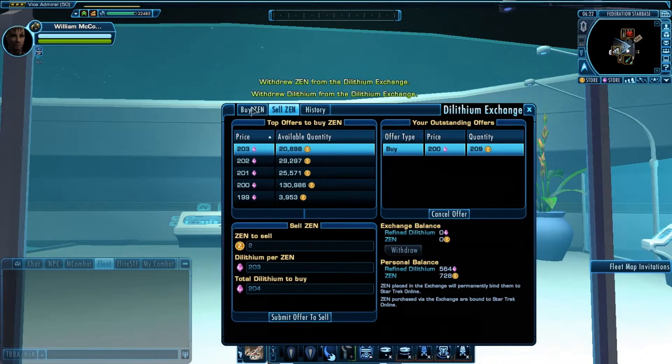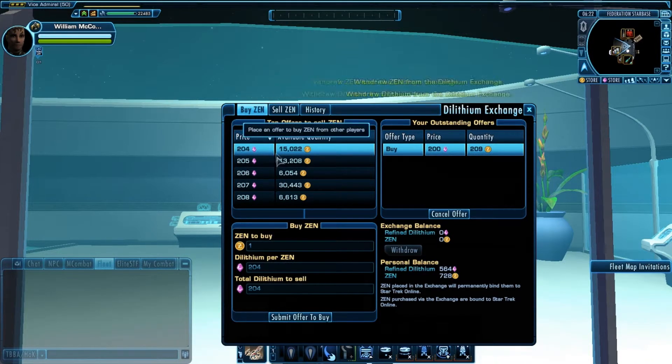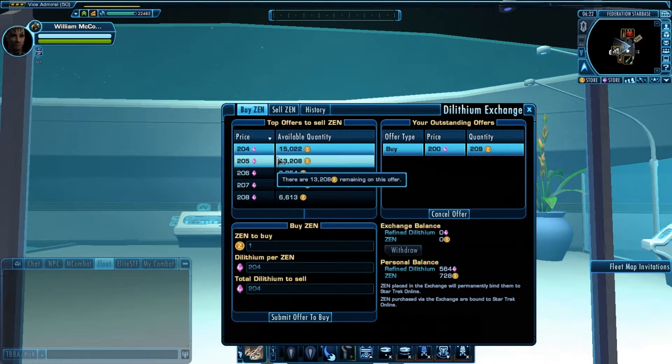What actually drives the market force itself is not the 'I want to get an edge' group — it's the 'I want it now' group. As you saw, I managed to get one Zen point relatively quickly. Instant satisfaction.